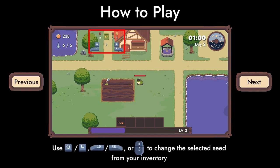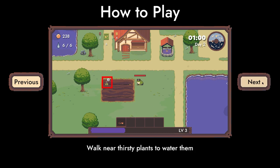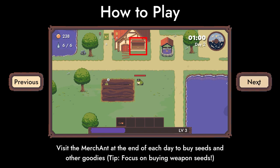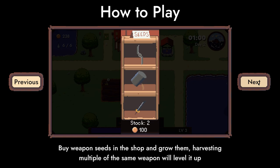Use Q, W, E or mouse wheel to change the selected seed in your inventory. Walk near thirsty plants to water them — your water count is visible in the top left of the screen. Walk near the water well to fill it. Visit a merchant at the end of each day to buy seeds and other goodies. Tip: focus on buying weapon seeds.